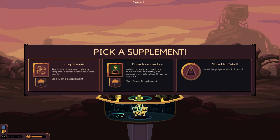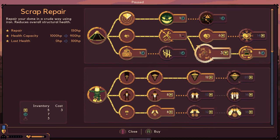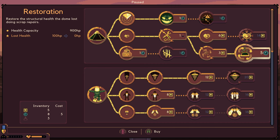So this used to be in the upgrade thing at the top, and it was based on the weapon, I think. So we could do scrap repair or dome resurrection. Repair your dome in a crude way using iron, reduces overall structural health. We got dome resurrection last time. Let's try the scrap repair this time. So now we can repair 150 HP but it lowers the health capacity.